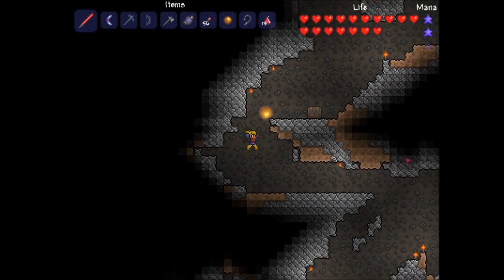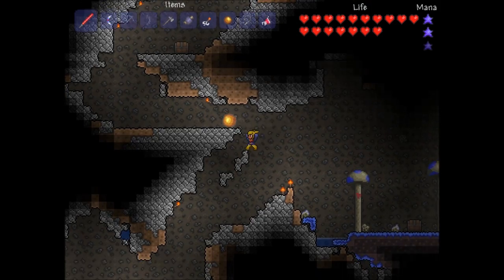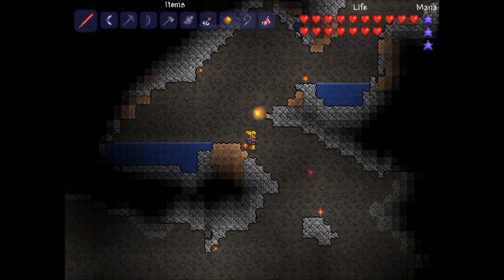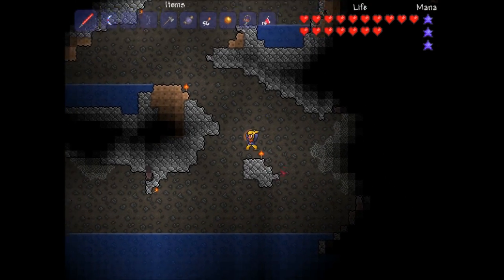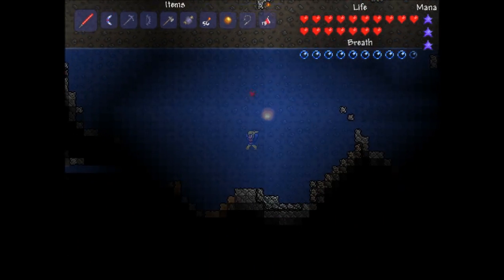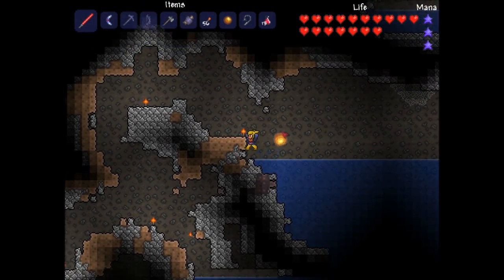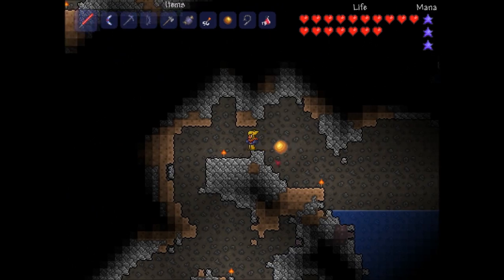You can also stand on Hellstone, which is way down here in Hell — the game calls it the Underworld, but it's all fiery so I'm calling it Hell. This Orbalite is awesome. I'm keeping the flippers on though. Those are such a big help.